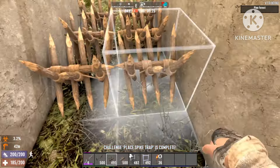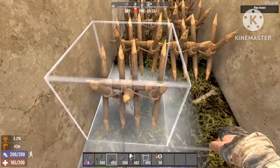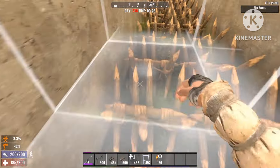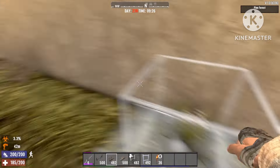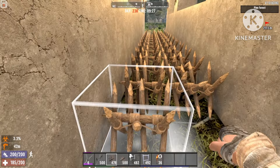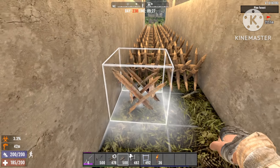First up are the wooden spike walls — the ones that break the easiest. In the beginning of the game when zombies are chasing you, you can just place one down to block the zombies off. But it's really not efficient later on in the game, as we'll see in this video.